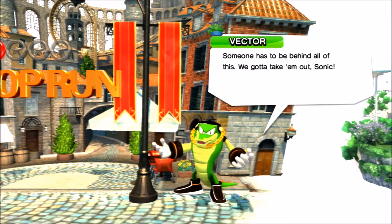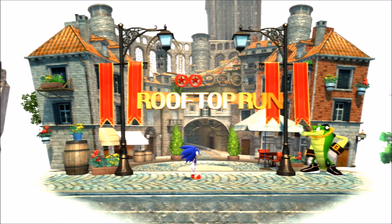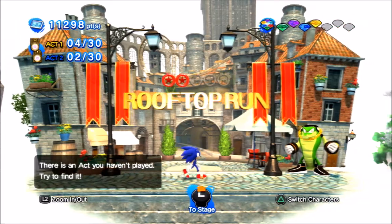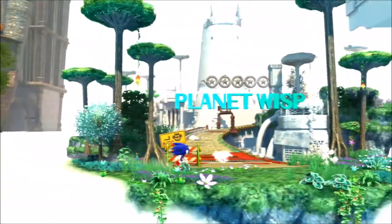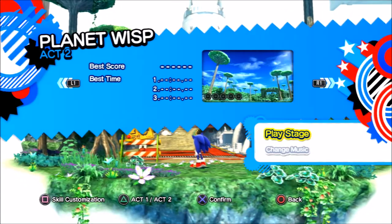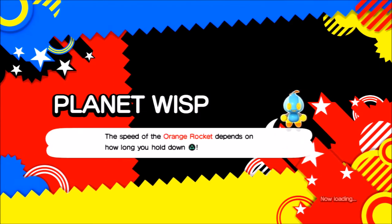Which reminds me, I should play Knuckles' Chaotix — actually I should LP that. So we're done with Rooftop Run for now until we come back and do the challenges. The next video I have to do the challenges for Rooftop Run. I think it's Crisis City and of course Planet Wisp — I gotta do one of each so I can get the three keys, and basically get to the next boss. I also have to take on another boss fight to get another Chaos Emerald. It's gonna be a lot of fun.